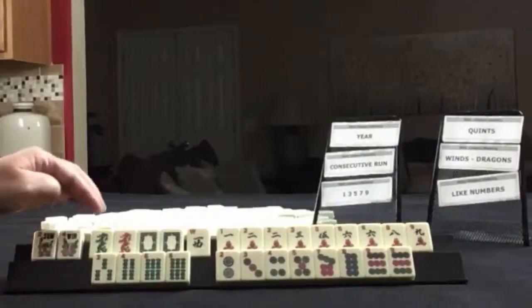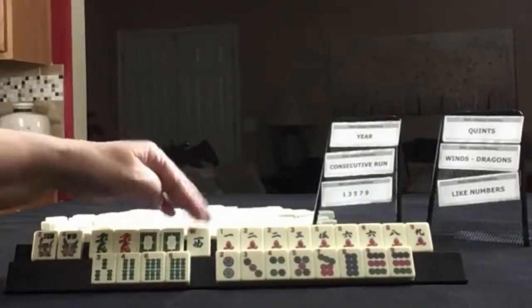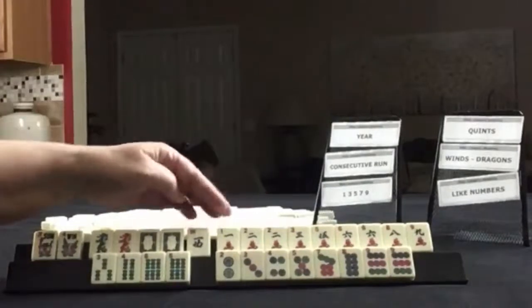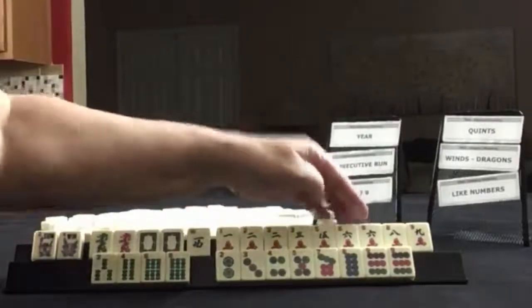We have a couple of flowers, red dragon, green dragon, white dragon, pair of whites. We have a west, and then in cracks we have 1, 2, 3, 5, 6, 8, 9, with pairs of twos and sixes.